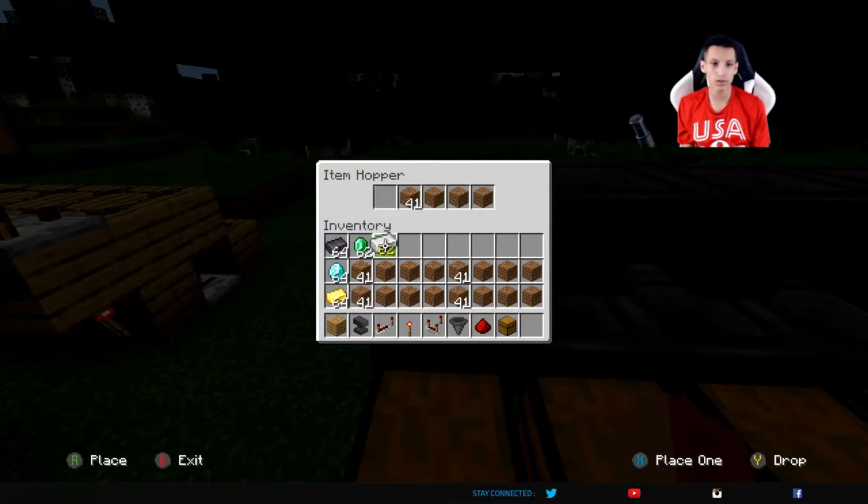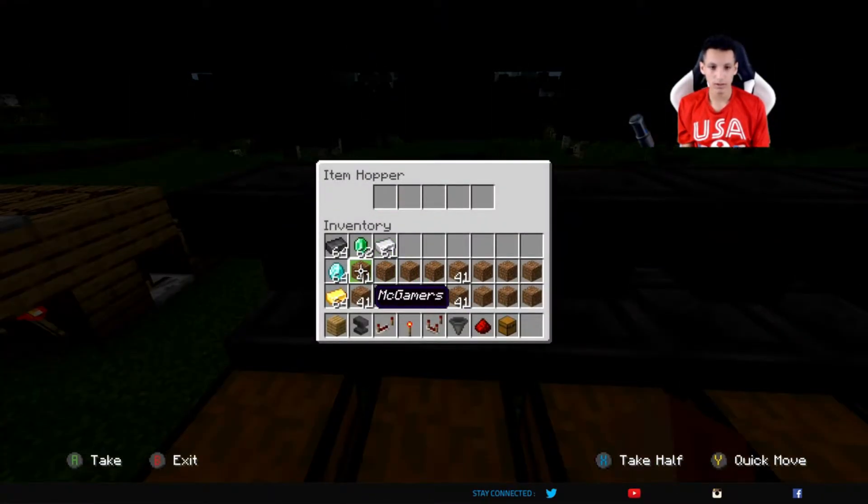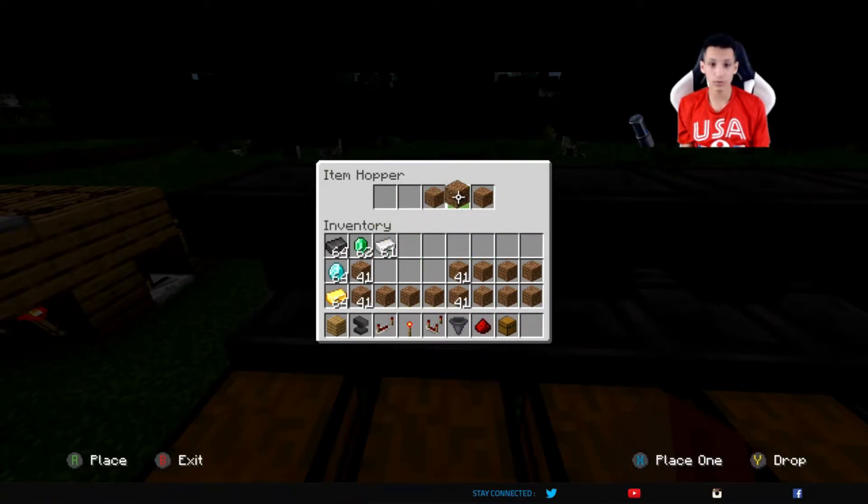And then one block of your name-tagged item in each other slot — exactly like this. Then you put one block of whatever item you want to go through. So I want iron to go through this chest. Now we'll do the same thing for this one. Make sure it's exactly 41, otherwise this will not work.